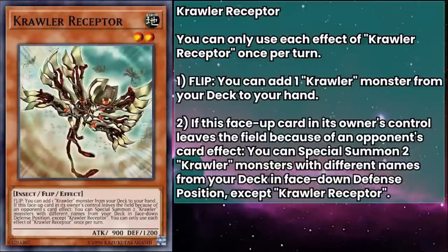Crawler Receptor has 900 attack and 1200 defense, and their flip effect can add a Crawler monster from your deck to your hand, which is another really good starter. Receptor gets flipped, add Glial, flip Glial, summon back Receptor. You can keep doing this for as long as you have copies of them, or you just search into another Crawler that can do some problem solving. Either way, they're all part of a big helpful team.